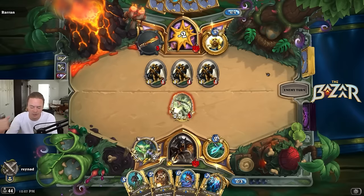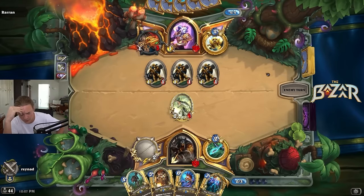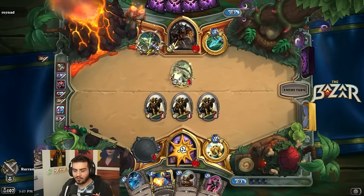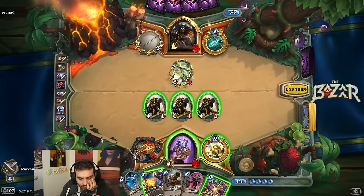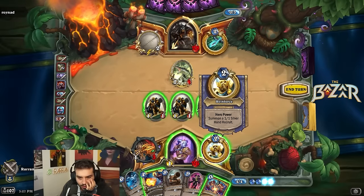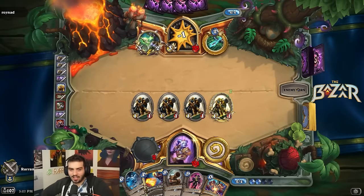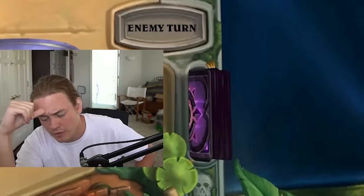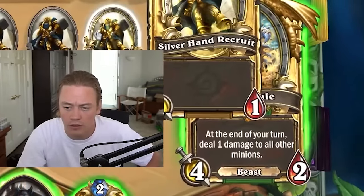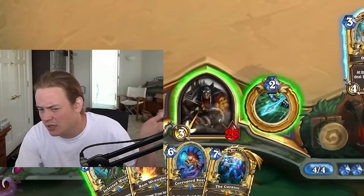I'm going to put the onus on him to trade into my stuff now — I need to punish. Holy light hitting stuff — if he goes face here that means we know what his game plan is. Forbidden Healing — I want to do this. I have a five next turn, I don't really need to spend mana. He might have Unleash the Hounds but keeping consistent damage against an aggressive deck is actually really good. Buzzard, Unleash, Ram Wrangler.